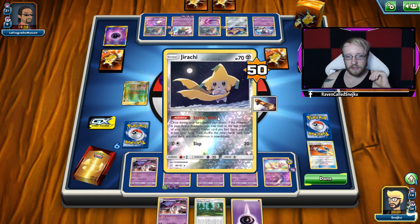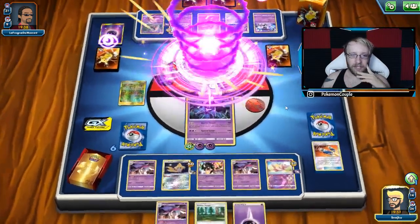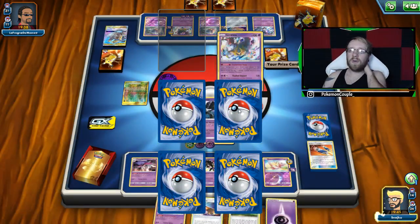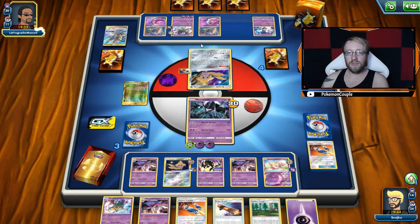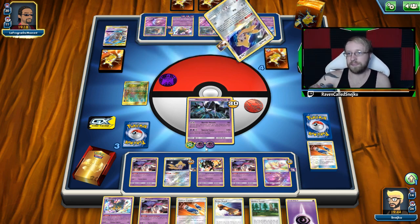He's planning his own Giratina attacking, and next I'm kind of doing the same motion — playing my own Jirachi and Giratina from the discard pile. We're literally going to start hitting each other. In the 1-for-1 prize scenario, that's gonna be really interesting, because that Giratina can knock out Jirachi. Going prize-for-prize — that is not going to be pretty.